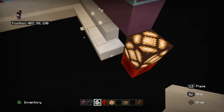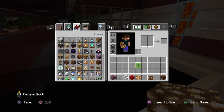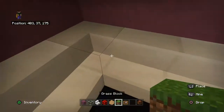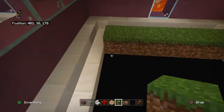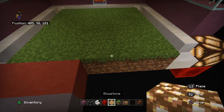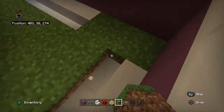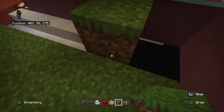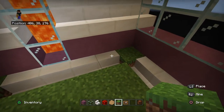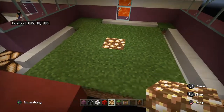Just fill these all in with quartz stairs now. Grab grass and fill this entire thing in. You may as well cut the bits out where the trees are going to go here as well. So you want to replace this entire cluster here with dirt, and then we want one in the corner here as well. Glowstone — we'll put here for now; I think that's where it goes.